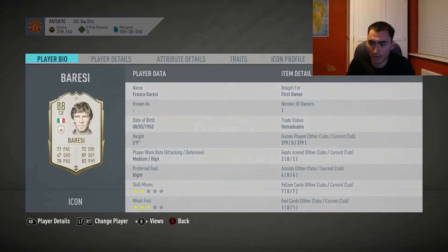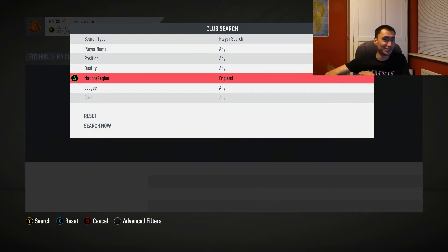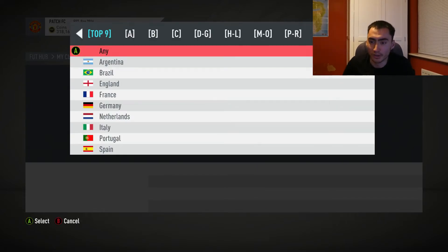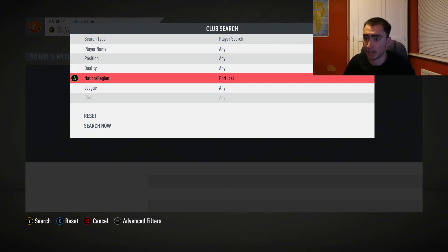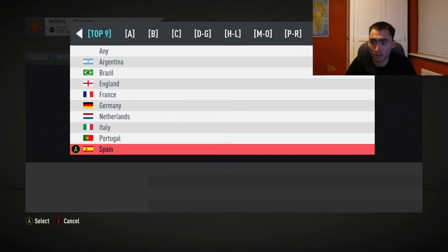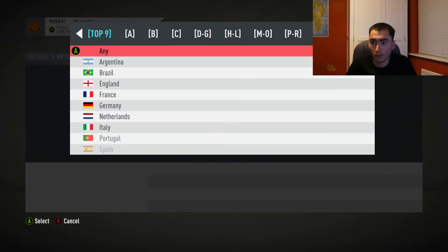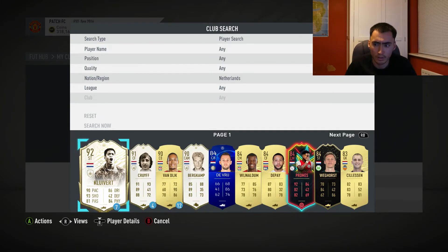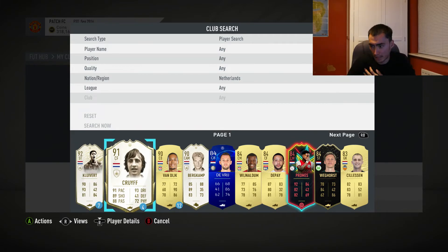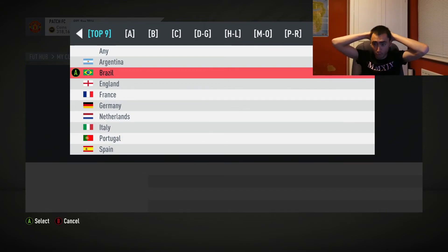Italy - please no, I've got Brazil already anyway, that's a baby icon. It's not Italy. England - it's not England. Shit, what is this? Oh my god, Portugal - it's not Portuguese either. What have I actually just packed here? Don't tell me it's a Brazilian icon. Spain - it's not Spanish either. Oh my god, don't tell me we're down to Netherlands, France and Brazil. Netherlands is the bad one out of those three. It's not Holland - so it's either France or Brazil.